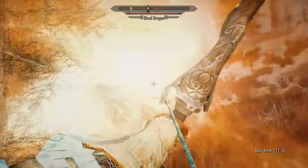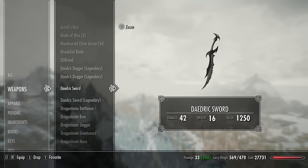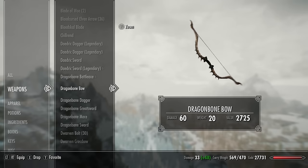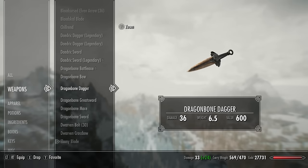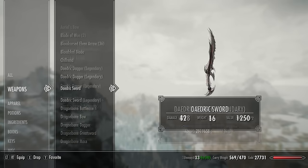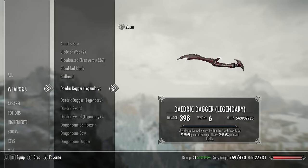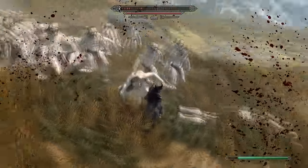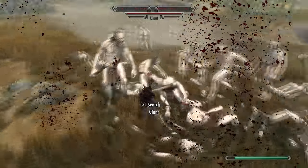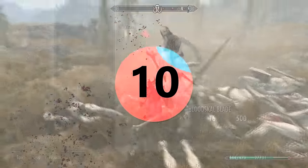Before we start the countdown, let me talk quickly about the dragonbone and daedric weapons. These can both be found in Skyrim and can also be crafted. The dragonbone weapons have the strongest base damage for each weapon class in the game. To make them truly overpowered, you must use the crafting skills — smithing, alchemy, and enchanting. By exploiting some crafting trickery, you can create godlike weapons that do over 10 million damage, as you can see on screen here. But if you're not interested in crafting, let's start the top 10 with number 10.